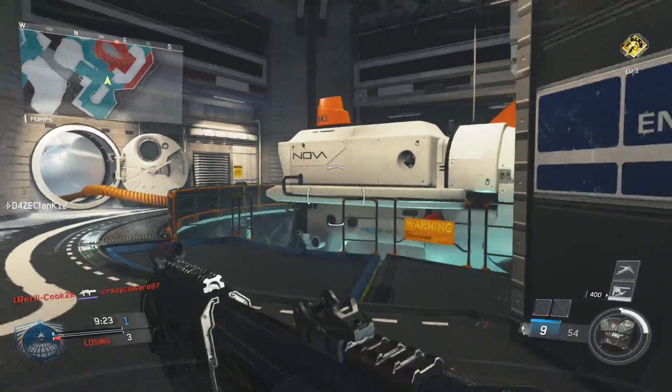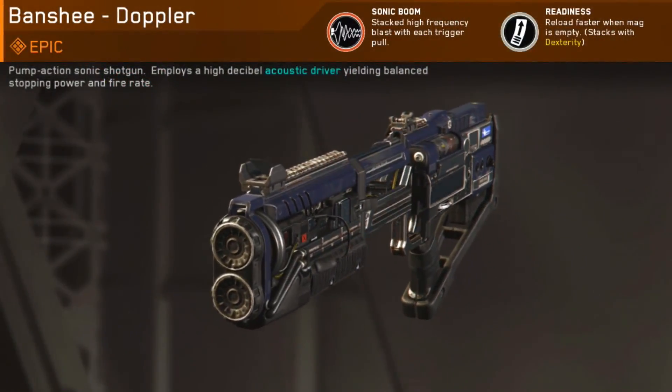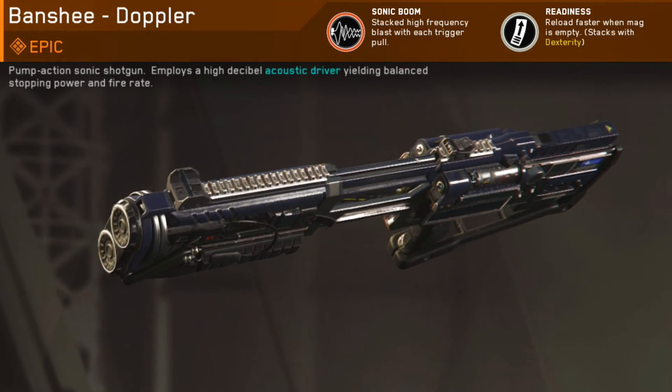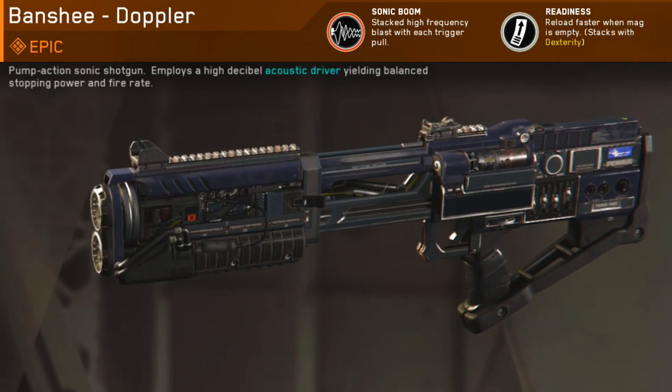Today we're going to be taking a closer look at the Banshee Doppler. This is one of the new shotguns that just came out over the past 48 hours. Sonic Boom is attached to this thing — it says stacked high frequency blasts with each trigger pull — and it also comes with Readiness, allowing you to reload faster after your magazine is empty.